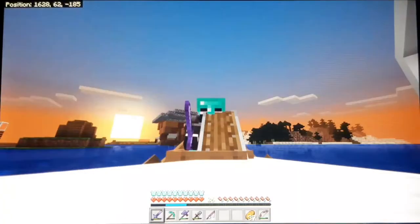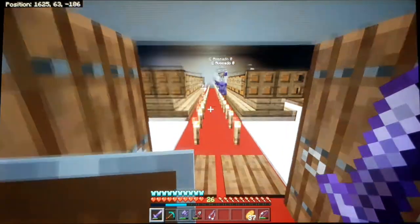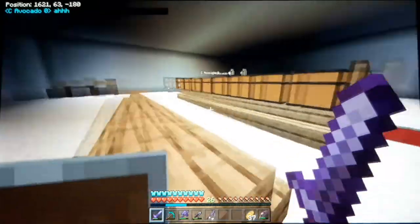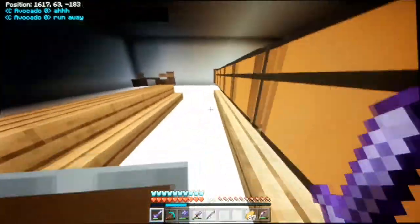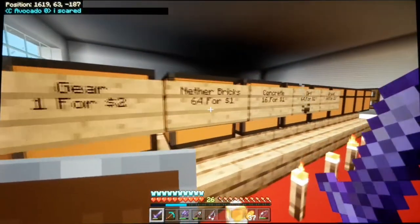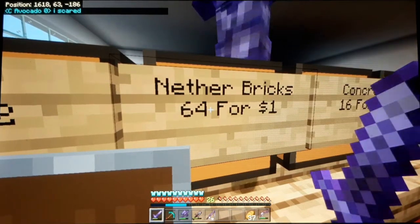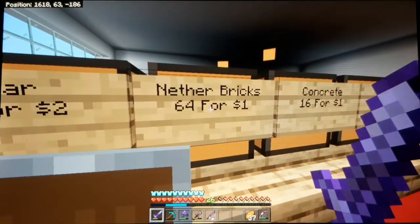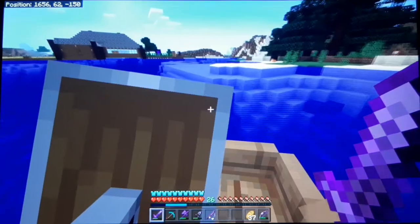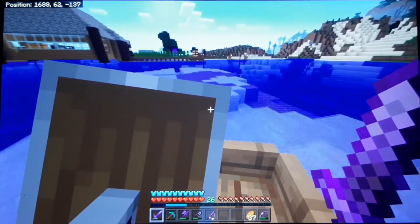So in between episodes, the shop opened. As you can see, it is looking very nice. You can see it being built in episode 9 and 10 on C Avocado's channel. He actually sells nether bricks, 64 for 1 iron. So I shelled out 8 iron and got 8 stacks of nether bricks, so we're definitely going to get it finished. Let's go ahead and craft the nether bricks into nether brick blocks and get building.